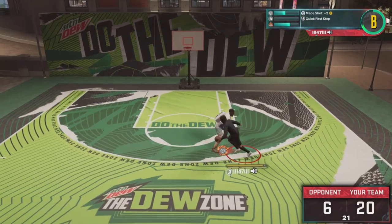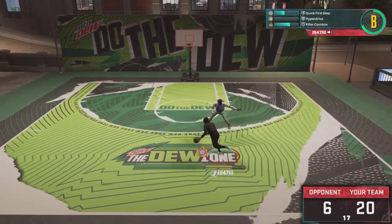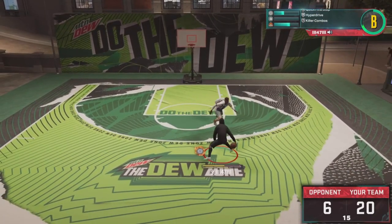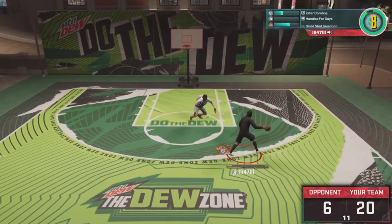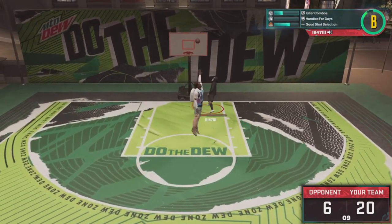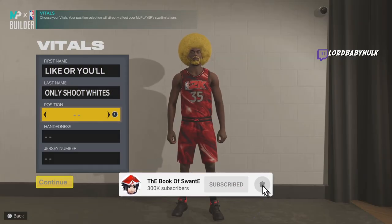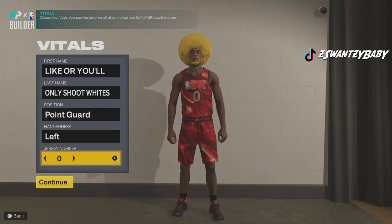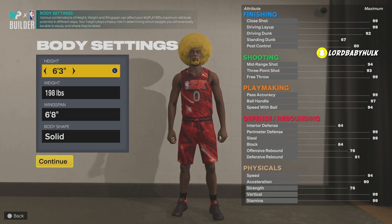I'm finna show y'all a Lillard-prime Westbrook build that can shoot like Curry — a very demi-god build. On the offensive end it's pretty unstoppable, and you get all the best glitchy dribble moves. We're gonna make him a PG with Westbrook-type traits. We're gonna make him 6'3", which makes it easier to dunk and get certain badges.